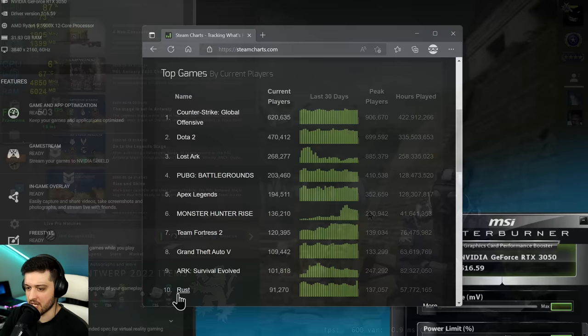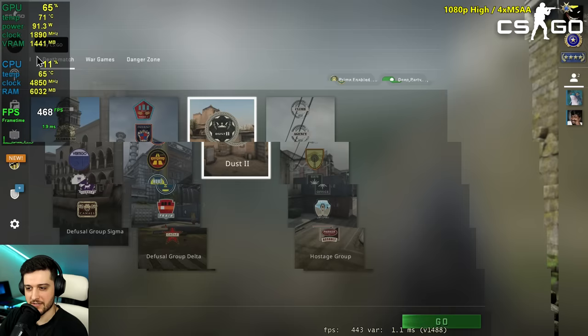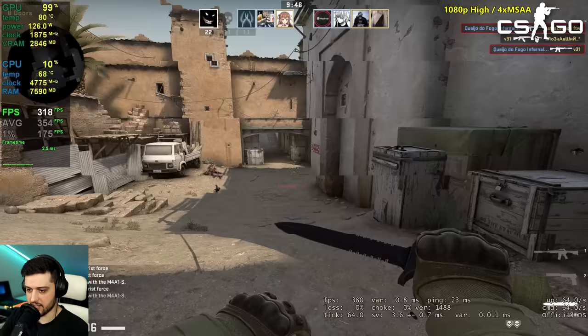First up we got CSGO — super CPU-bound. We're playing at 1080p using high settings with 4x MSAA. Most people probably won't use the high settings, but the 3050 is strong enough to handle it. The match just started, let's go ahead and win this thing.